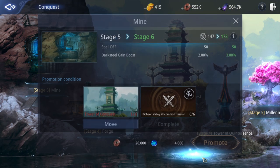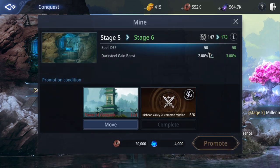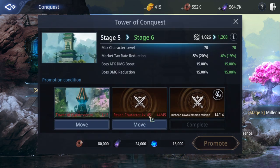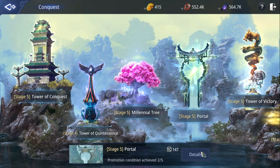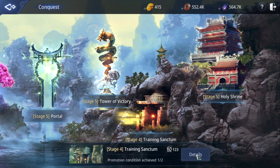Conquest also gives a lot of CP. The buildings give different stats and you can gain a lot of CP from them. Make sure to check what each building needs. Try to clear missions — some buildings are level 45 and need you to upgrade other buildings or complete certain quests. You can also unlock more spirit from here.